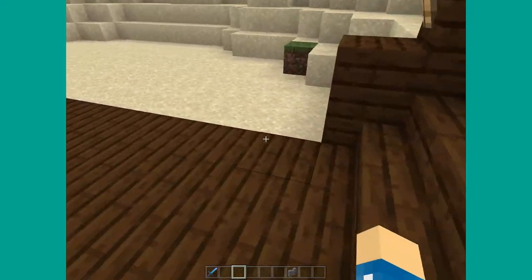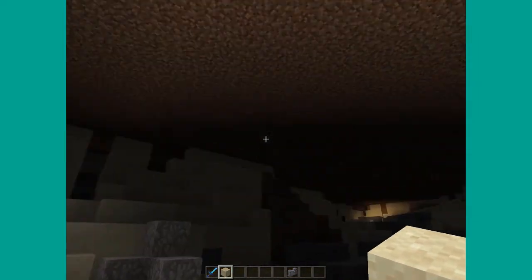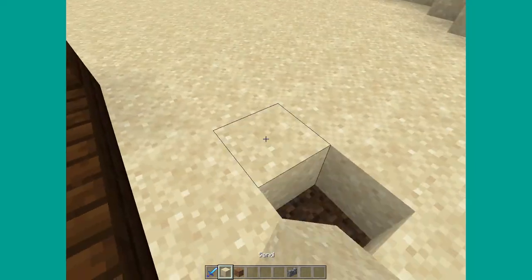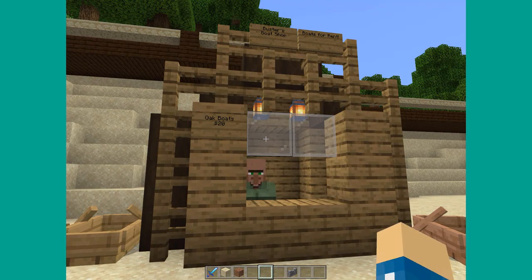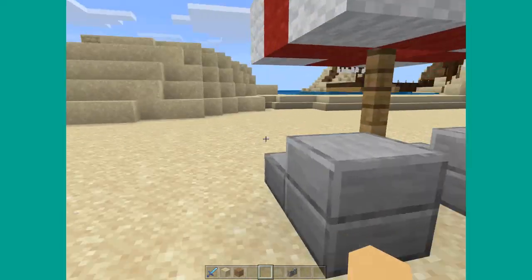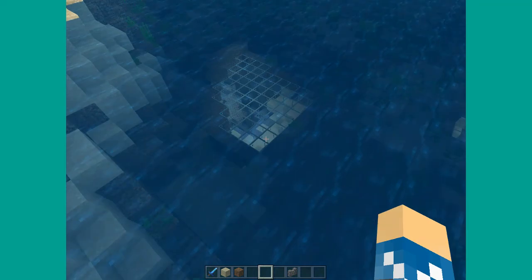We have this beach area — this entire area was manmade. You can see that there's a whole dark area underneath. This entire area was water, but we wanted a beach area and it didn't look that good, so we just kind of let that happen. We have Buster's Boat Shop — boats for rent, Oak Boats $20. There's a little villager here who would give you boats — well, not really, you can just pick them out. And here are some little beach huts and the beach.